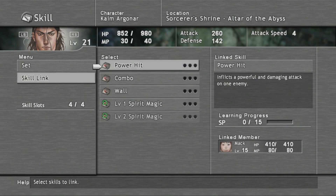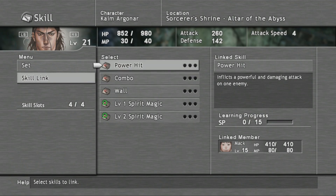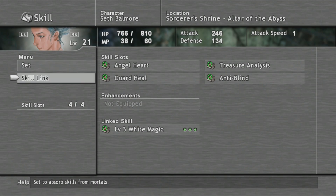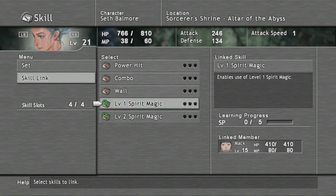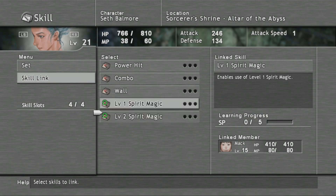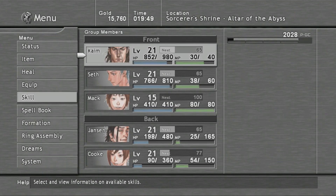With skill link, if we go to Mac and then Kyle and Seth, they now have a load of things to learn. Let's do Power Hit first for both of them, then Combo and Wall. Not too bothered about the rest for Kyle and Seth - I need to do Level 2 Spirit Magic because that will let me use all the Level 2 Spirit Magic spells.